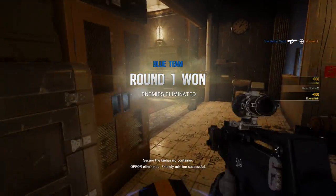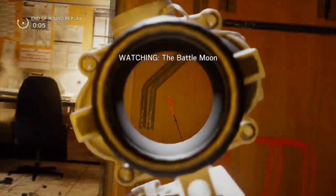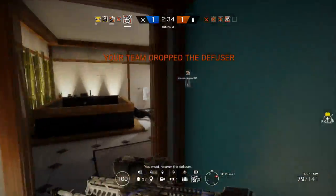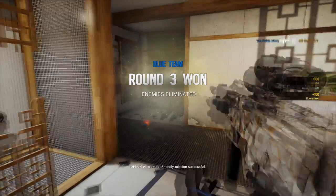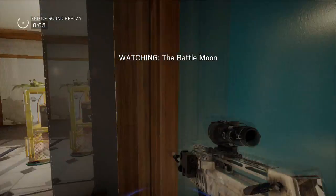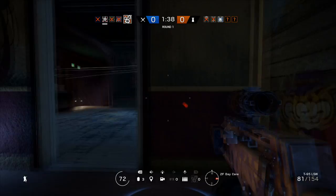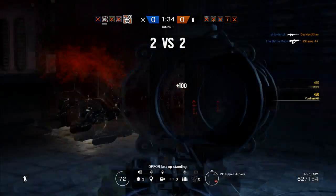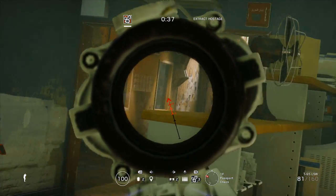Instead of reloading each shell into the gun like other shotguns, it reloads a magazine. So think of it like, instead of putting one individual bullet at a time, you put in an entire magazine like for an assault rifle or SMG, but you're using a shotgun. This means you can shoot all six rounds and reload pretty quickly in comparison to other shotguns, meaning you won't get caught reloading as often. With this, since you reload quickly with a magazine, you can fire all your rounds, reload, and just get back to firing.